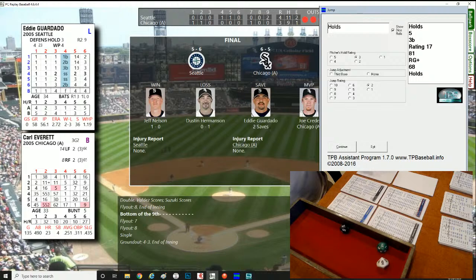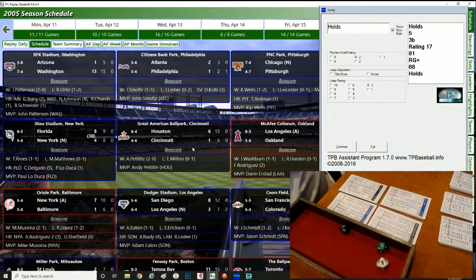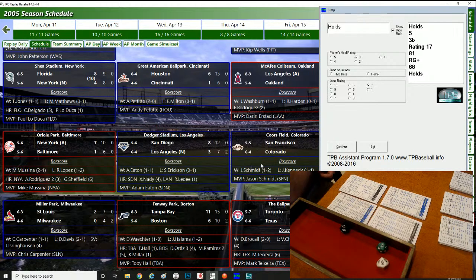The win goes to Nelson, Hermansen takes the loss — he deserves it. Guardado gets the save. MVP is Joe Crede. League highlights from April 16th, 2005: Washington 13-1 over Arizona, Atlanta 2-1 over Philadelphia, Chicago Cubs clobbered by Pittsburgh 5-2, Detroit 6-4 over Kansas City in 10 innings, Florida 8-4 over the Mets, Houston 6-1 over Cincinnati, LA 4-3 over Oakland, Minnesota loses to Cleveland 6-4, New York crushes Baltimore 7-1, San Diego 8-3 over the Dodgers, San Francisco 6-2 over Colorado, Seattle 4-3 over Chicago, St. Louis crushes Milwaukee 2-0.